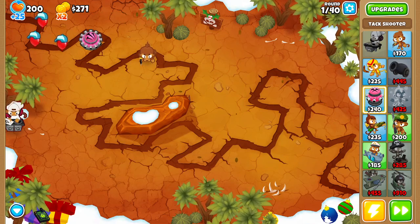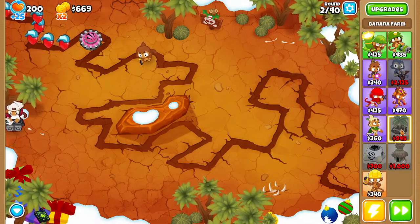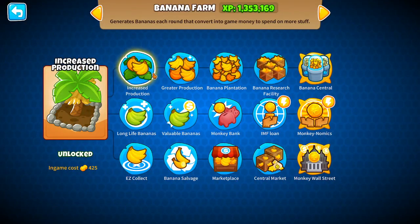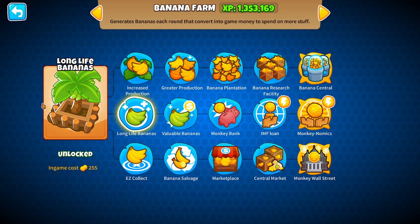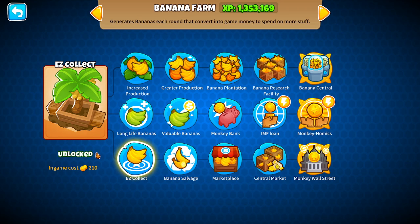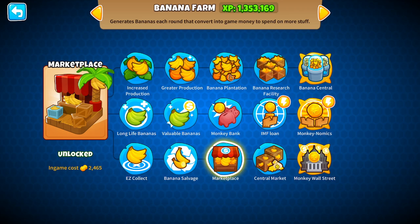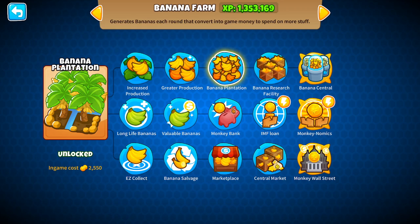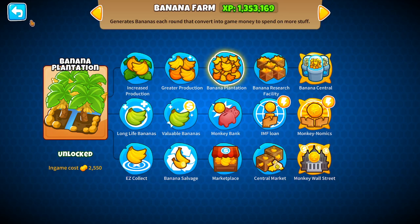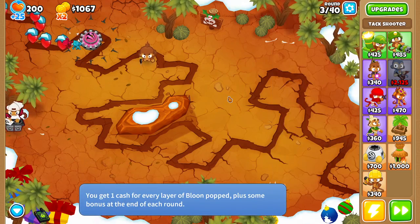I'm going to try and keep banana farming somewhat interesting. Once we hit $900, we'll be able to place our first banana farm. Now, here are the upgrade paths: Increased Production will make extra bananas, Long Life Bananas will make them last a little longer if you don't have a banana farmer. For the sake of today's video, I'll be using Marketplace. I'm not going to use Monkey Bank, because I don't want you guys to unlock that as your first upgrade.